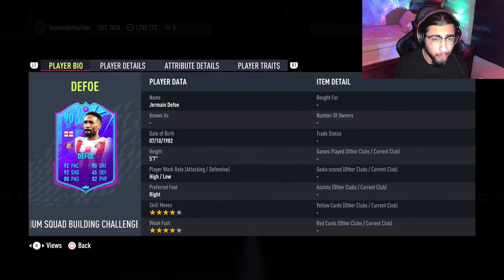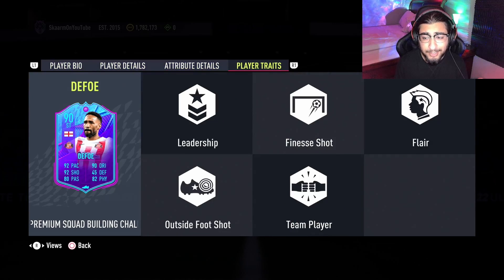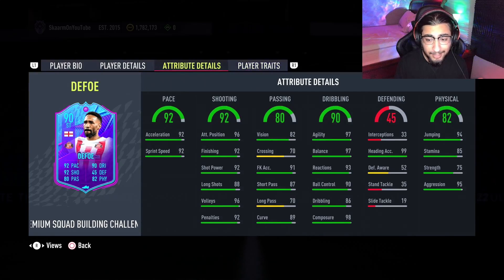5'7, high/low work rates, right footed, 4-star 4-star — so far looking very very good. In terms of traits he has it all: flare trait, finesse shot trait, outside foot shot trait — literally has it all. When you guys look into the in-game stats, all around the board these stats do look very good.